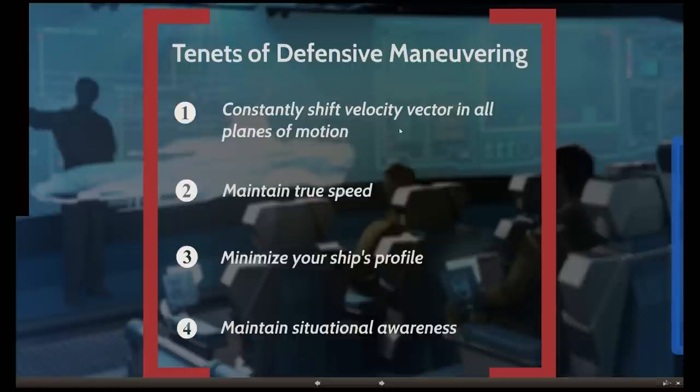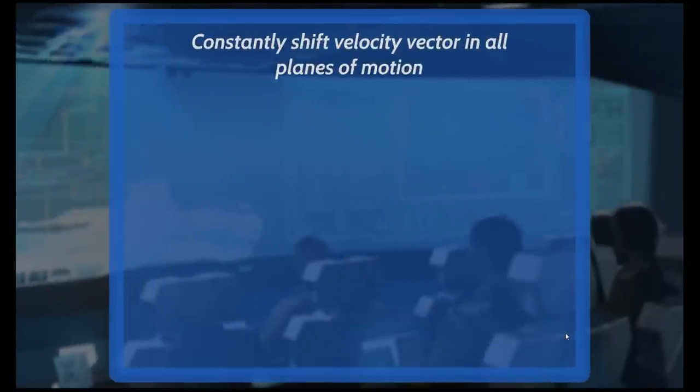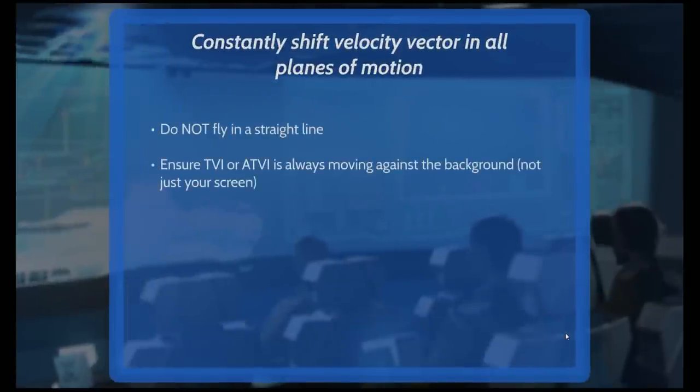I would try to worry about as many of them as you can at all times. The four tenets are: constantly shift velocity vector in all planes of motion; maintain true speed, which is the magnitude of velocity; minimize your ship's profile; and maintain situational awareness. We're going to talk about each one in turn.